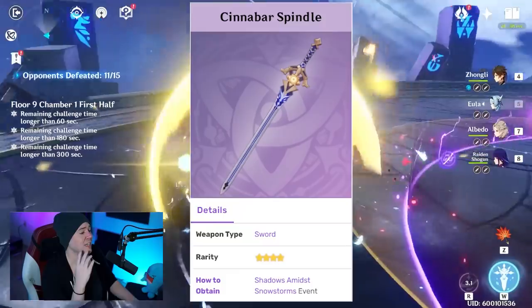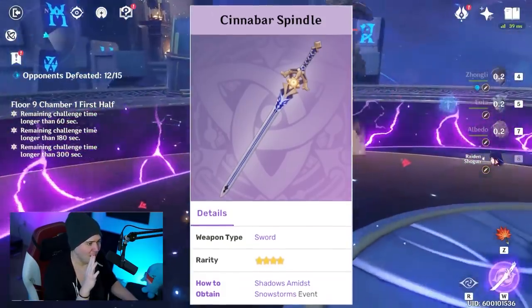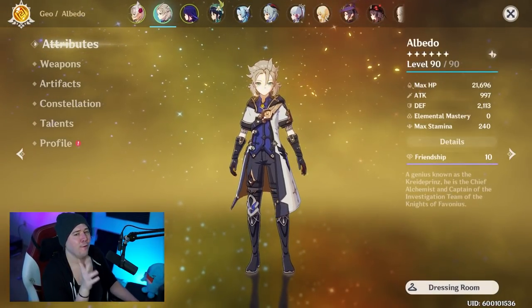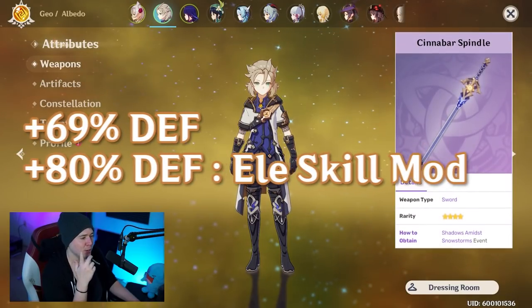If you're just getting back into Genshin and need some free damage from this guy, it's going to be incredible. You may think the Harbinger of Dawn was a fantastic free-to-play option — and it was, giving you 46% crit damage and 28% crit rate. But it is nothing in comparison to the new weapon coming out, the Cinnabar Spindle.